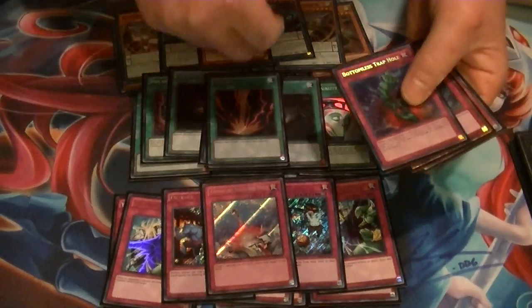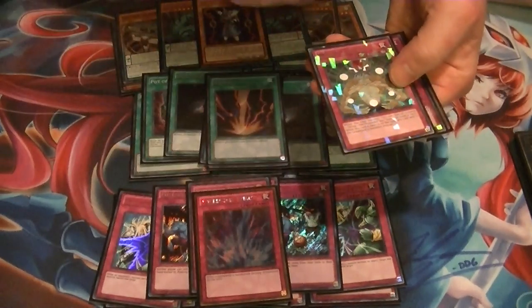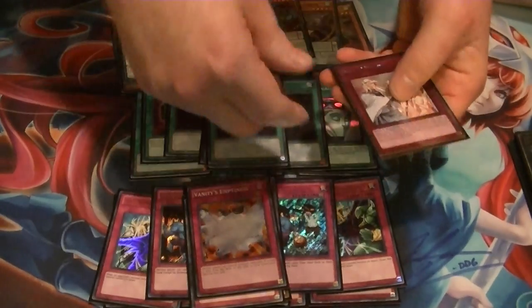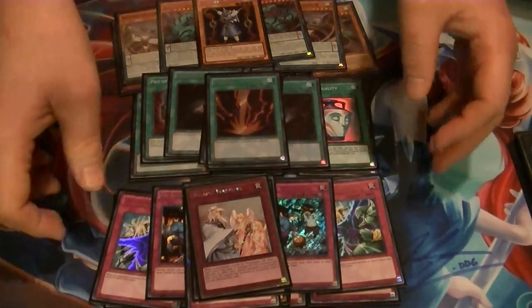For the 1-ofs: 1 Compulse, 1 Bottomless, 1 Torrential, 1 Macro, 1 Vanities, 1 Warning. That does it for the main deck.